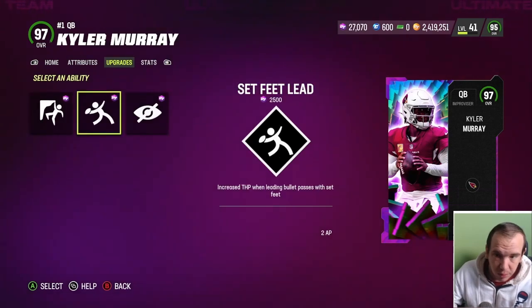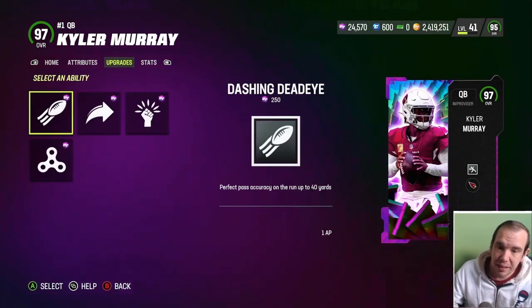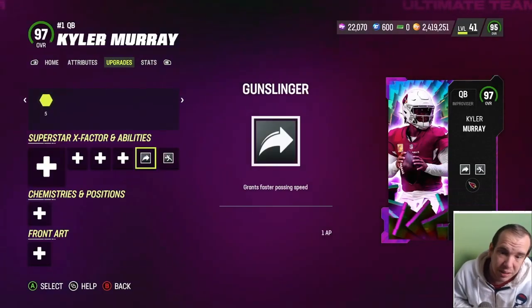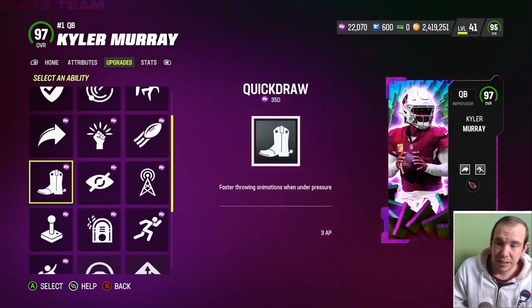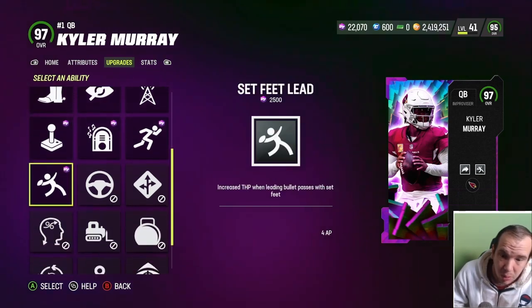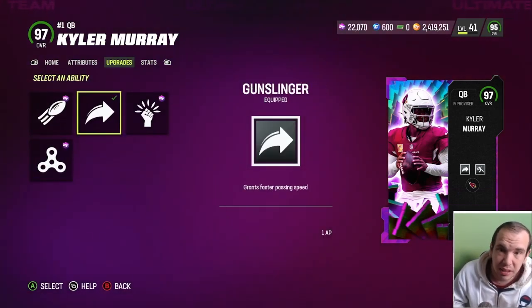I do put Separate Lead on him. If you use hot route master, you really can't even use this guy. His ability points are nothing special - no real discounts or notable missing abilities. Let's get him on the field, look at his release, and see exactly how good he is.